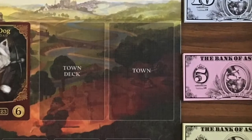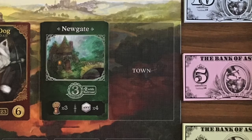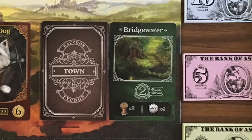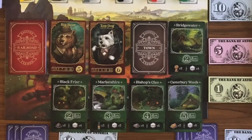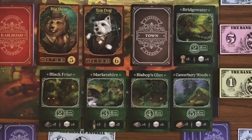The town deck is set up by placing the four cards with two victory points on top of the deck, followed by the four cards with three victory points, and so on. Place the deck in its spot on the board and flip over the top card. In a two player game, remove one town card for each victory point value so that you will have three of each card to form the town deck.